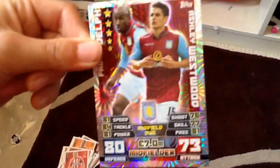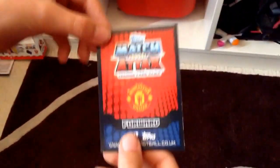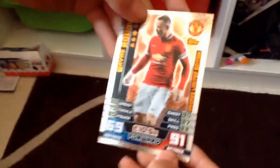And the last card — I think this is a duo. Obviously it's a duo. We've got the Aston Villa, Delphi and Westwood midfield duo — 80 defence and 73 attack, 7 million together. Wow, that is a good card right there. I love the design on the back. Now we get to the last card, which is obviously the Wayne Rooney. I haven't seen it yet. The Wayne Rooney card — and we pulled a bronze! We got 91 attack.